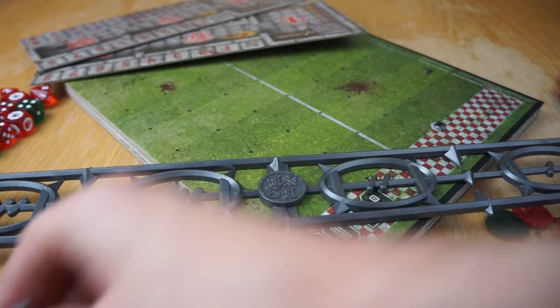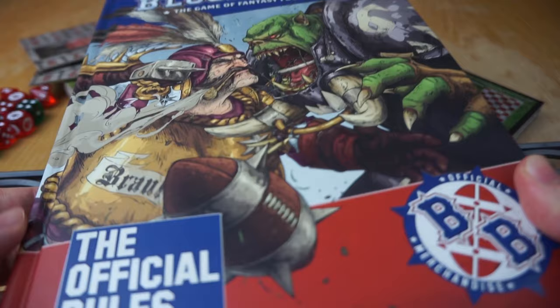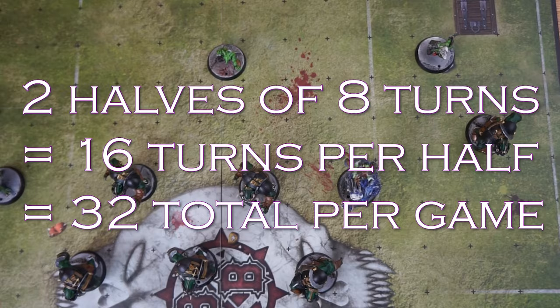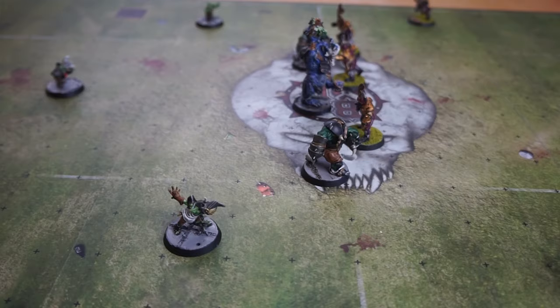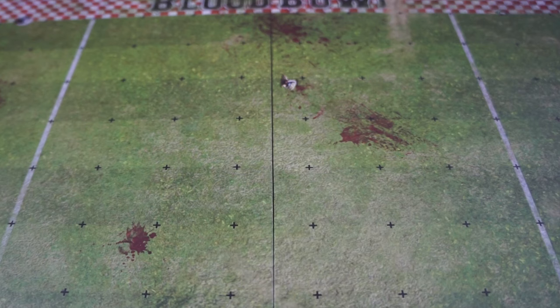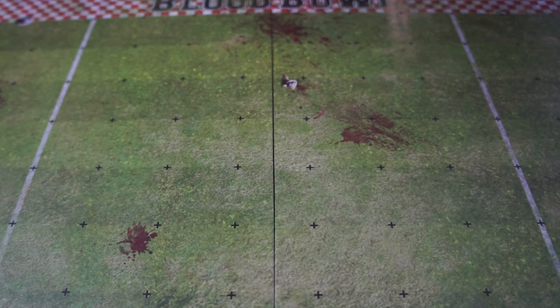Blood Bowl takes place over two halves, with each coach having eight turns to activate their players, for a total of 32 turns per game. All of the coach's players may be activated in a turn — so it's more like 40k than Kill Team here. This may sound like a lot of turns; however, there are a lot of ways that a coach can lose their turn, called a turnover.